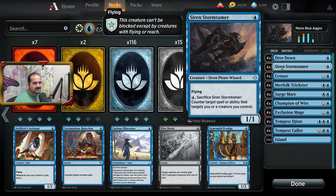Siren Stormtamer is just an all-around really good card. One blue mana, 1/1 flyer, which is not bad. The text on it really is relevant — you pay one blue, you sacrifice it, and it allows you to keep one of your larger threats on the table or keep yourself safe from spells or abilities.